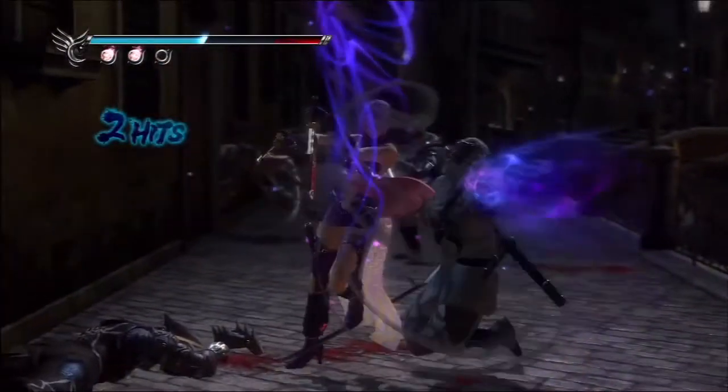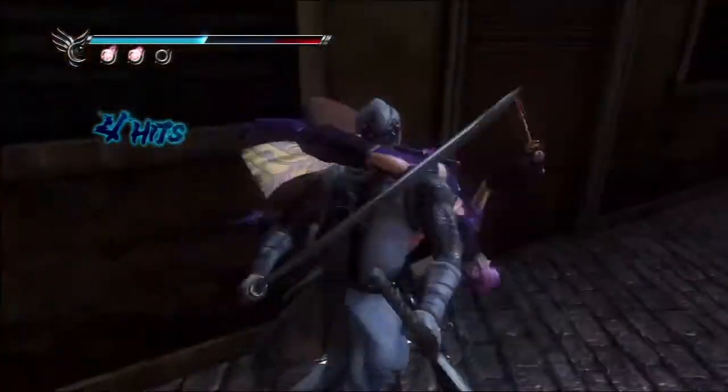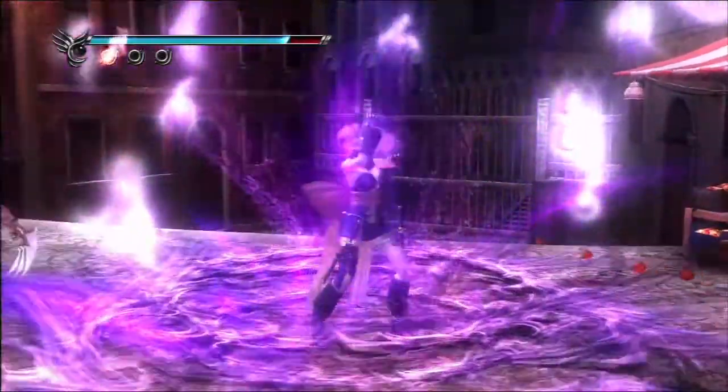In Ninja Gaiden Sigma 2, there are three female characters. The first one is the heroine from Dead or Alive named Ayane. This has been the most requested feature for Ninja Gaiden fans — they want her playable.